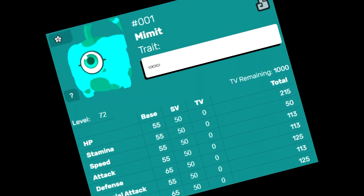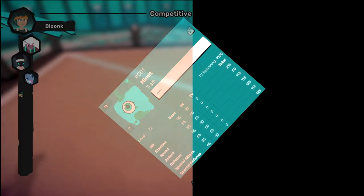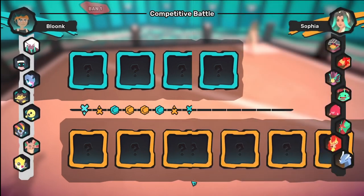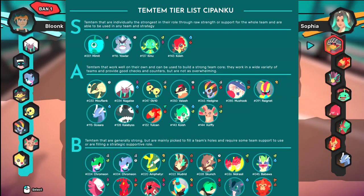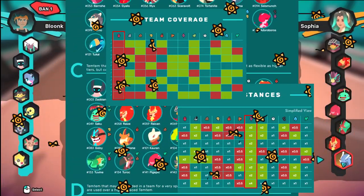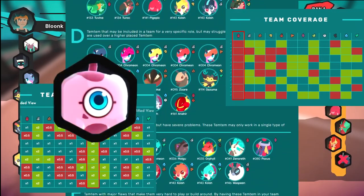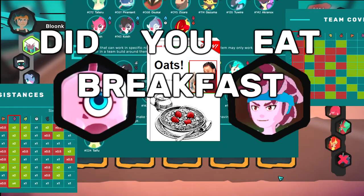It's difficult to tell you exactly what TV spread you should go for with your Mimit, because there are so many variables: What Tems are on your team? What Tems are on your opponent's team? What Tems are popular in the meta? What Tems does your team need to counter or wall? What Tems are in the Saipark? How many Pansons do you have? Did Kino get buffed or nerfed this patch? Is your Mimit a luma? Did you eat breakfast this morning? Because of these factors, it's impossible to build your Mimit for every situation, but there are a few general rules you should consider.